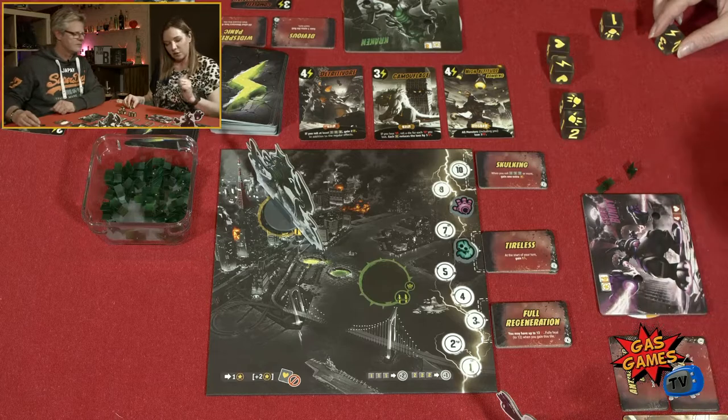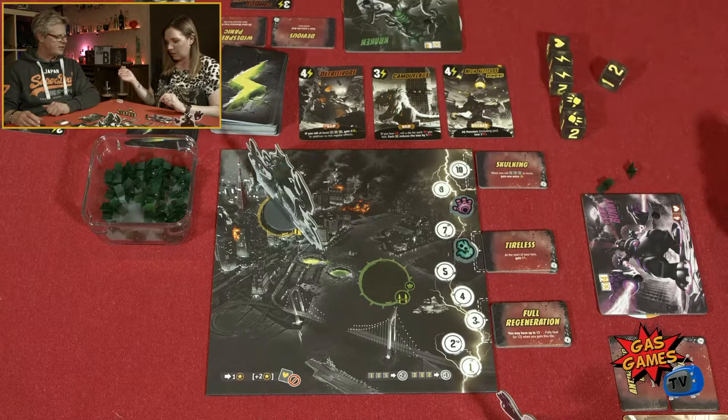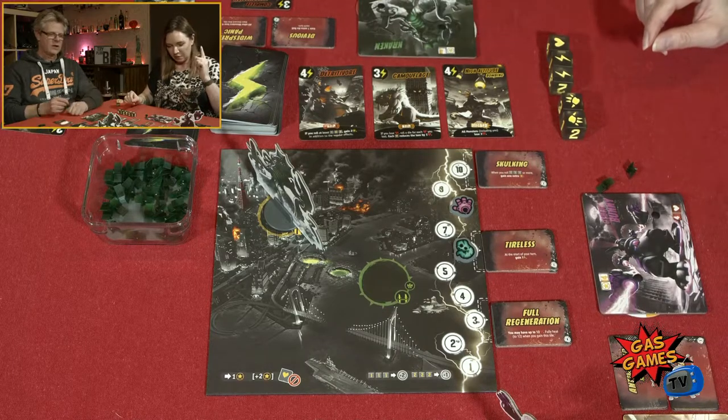I double all my smashes — so that's four smashes. Four smashes to you because I double all my smashes with my anti-matter beam tile. I'm yielding.